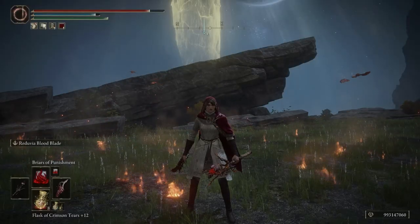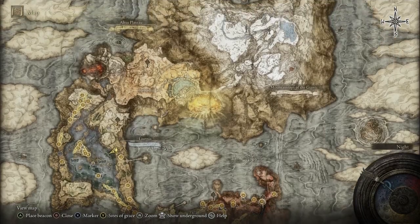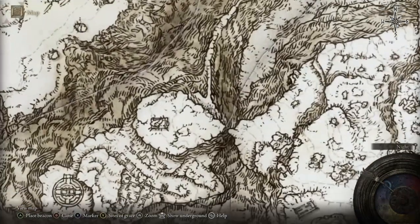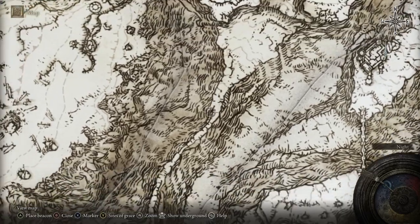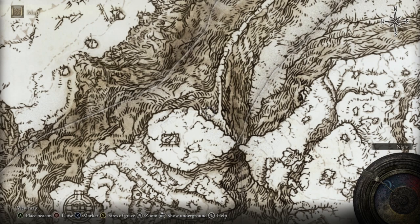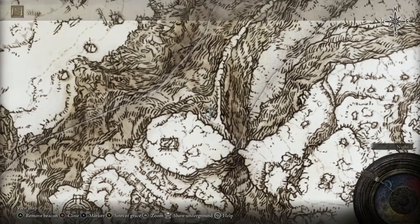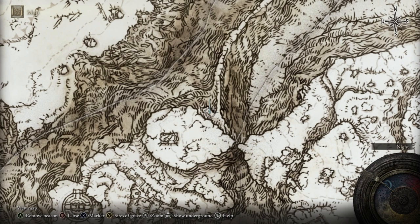To get Briars of Punishment, you'll have to get to the Mountaintops of the Giants, so it's pretty end game. However, it's really easy to find. Once you cross the long bridge when you first get to the Mountaintops of the Giants, there's a big fire giant person right here. You'll be able to loot the Briars of Punishment on a body to the left. There will be a few Thorn sorcerers, so just make your way left and loot it off the body.